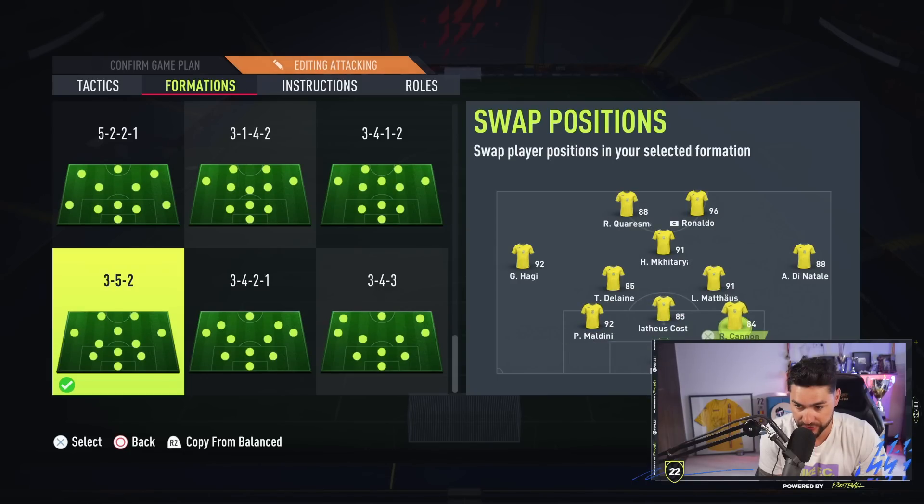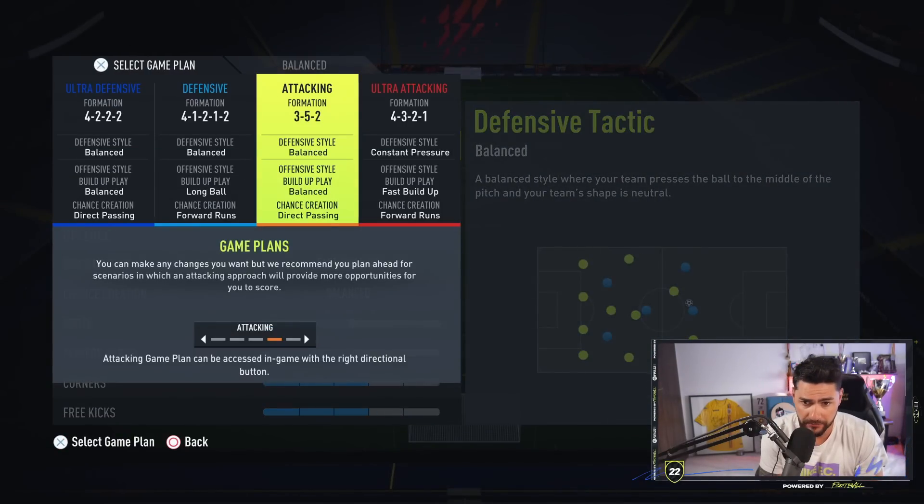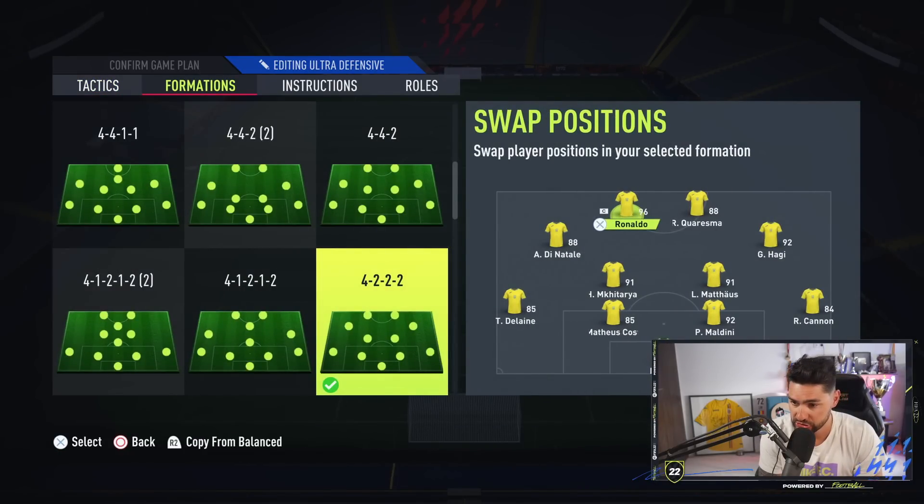Mateusz Kosta on the left center back position — and yes, I was saying 'Kounia' by mistake, it's Mateusz Kosta. So Mateusz Kosta and Reggie Cannon in that 3 center back formation. Let me also set up the other formations because we've got plan B, plan C, and so on.